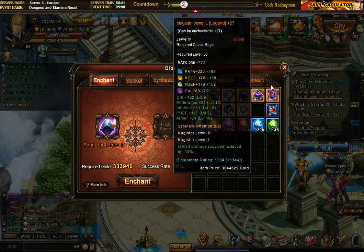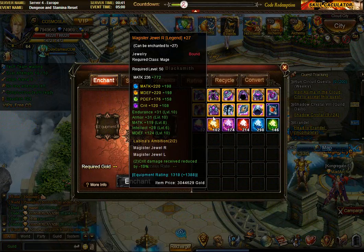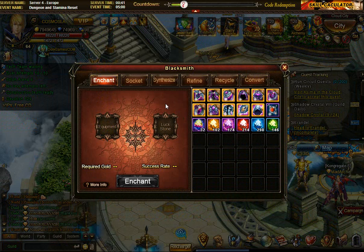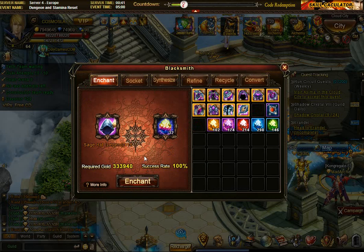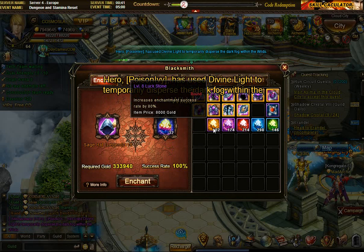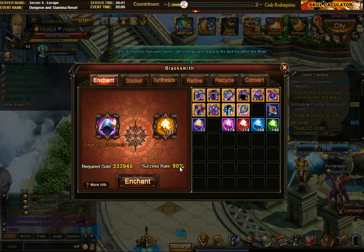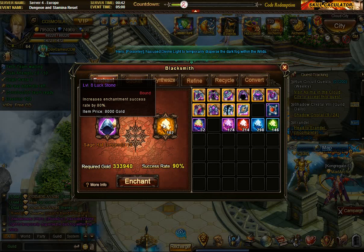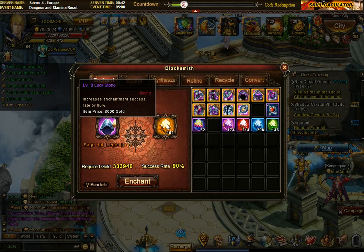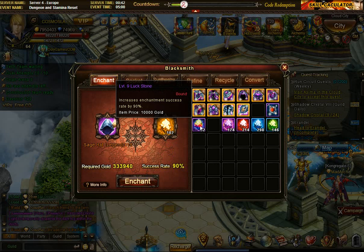If you run out of luck stones, you can do fishing for level 5 stones or synthesize them higher. If I feel lucky I go with level 8 luck stones, which give a 90% success chance - high enough. Level 8 stones are about twice as easy to get, and most of the time they work almost as well as level 9. But of course there is that 10% chance, so if you have enough level 9 stones, use those to avoid losing gold for no reason.